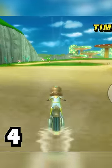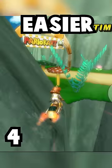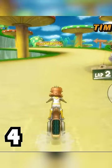Number 4: the Sneakster. It's the Spear, but a little bit easier — less upside, less downside. And it's actually slightly faster than the Flamerunner.